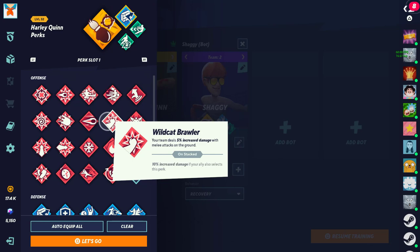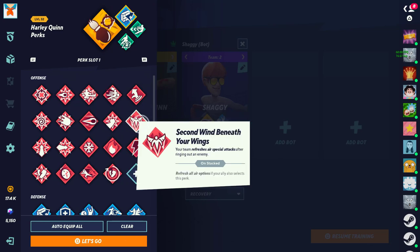Wildcat — useless, don't even want to talk about it. Extra damage stuff — just not useful. Next we have Second Wind Beneath Your Wings — refresh all your specials after a ring out. By itself I would say this is mid, but if run with double — you and your teammate both refresh all air options — then this is literally God tier, useful. Not only does it allow you to kill people off stage, it allows you to get your jumps back, your dodges back, and your specials back. If someone tries to punish you and you have enough time to react, you can punish them because you have all your options back in the air. Running it doubled is very useful — highly recommend.